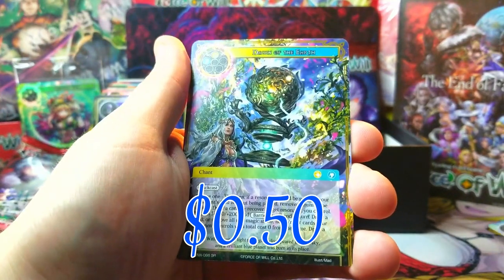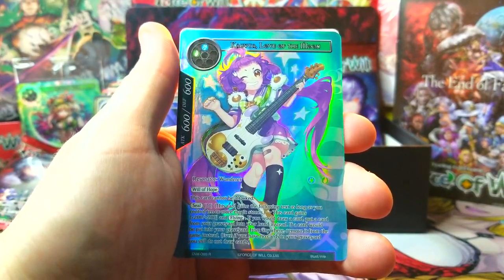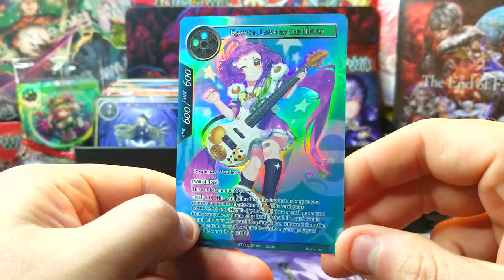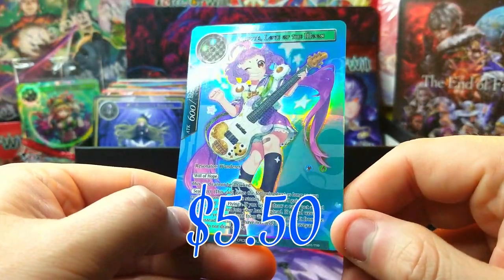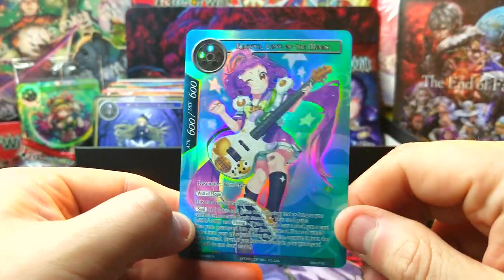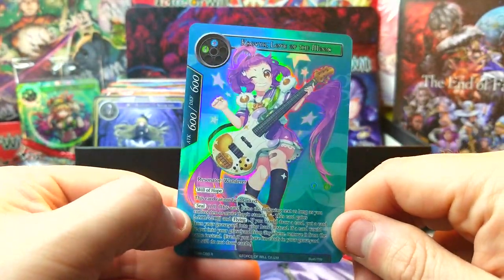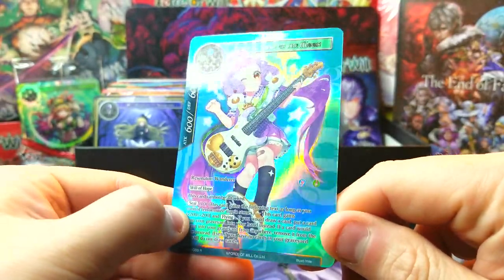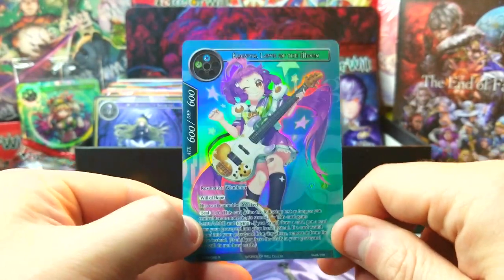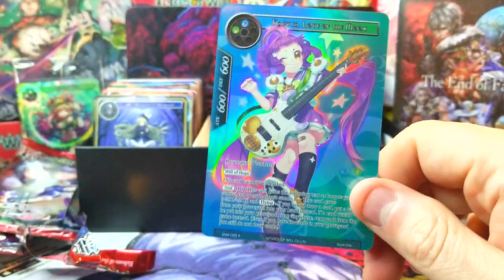Red Riding Hood Rainbow to the Heavens again, another super rare non-foil. Dawn of the Earth - oh, sick, yes! We got one of those variant cards, basically Kayuga Love of the Moon in her variant. They've got these variants of some of the girls with different instruments so they can make like an anime girl band thing. This goes for a few bucks for sure, and look at that foiling - oh, I love the foiling in Force of Will, that is a great pull, I'm super happy with that.